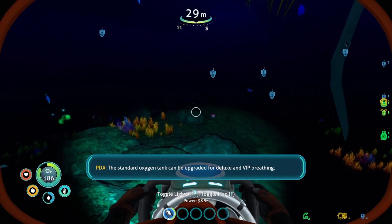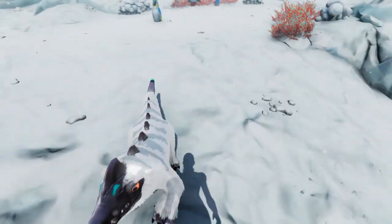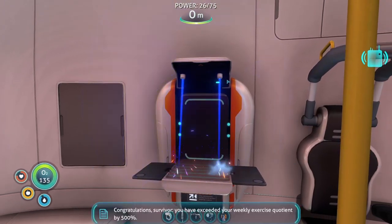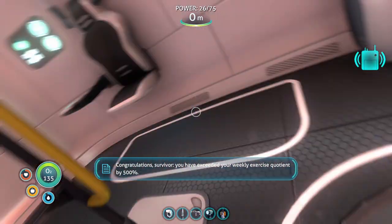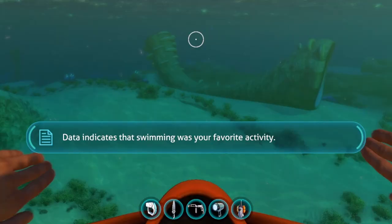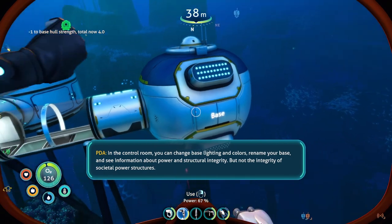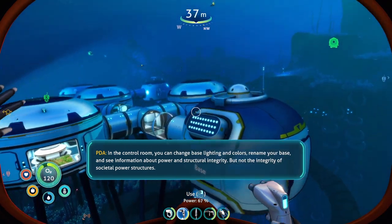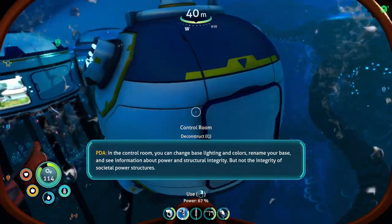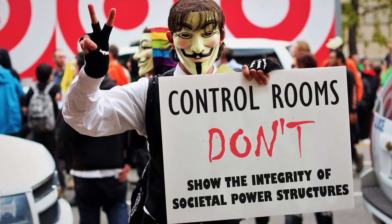But you can already see where I'm going with this. Some of this supposedly humorous dialogue kind of falls flat on its buttcheeks. It's not meant to be an overly quirky game, but the first one had some solid jokes. Just listen to these golden lines from the original: 'Congratulations, Survivor. You have exceeded your weekly exercise quotient by 500%. Data indicates that swimming was your favorite activity.' Now listen to one from Below Zero: 'In the control room you can change base lighting and colors, rename your base, and see information about power and structural integrity. But not the integrity of societal power structures.' What does that even mean?